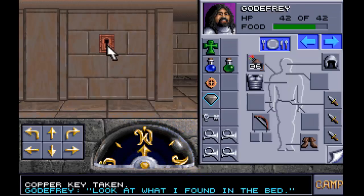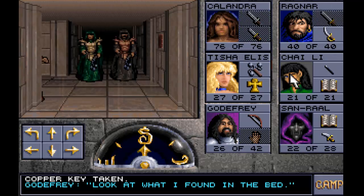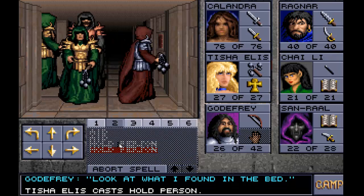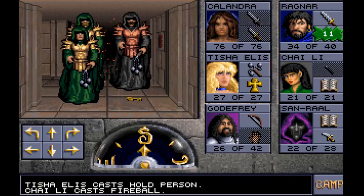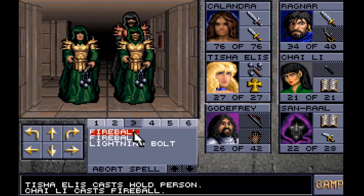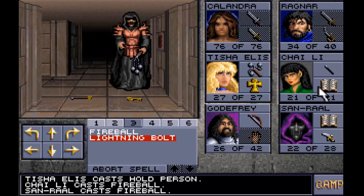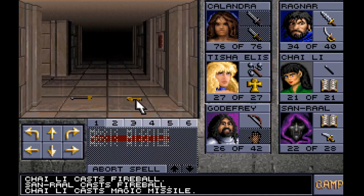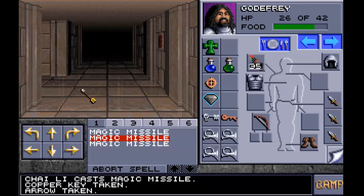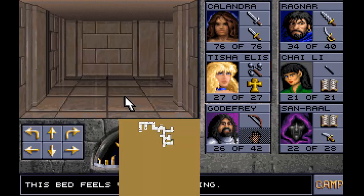We found a copper key - a copper key. We can use that to open this door to the south. Oh, being attacked. It looks like one of them dropped a key as well, so we've got another copper key. Let's grab the arrow - was there anyone else around here? That was it.